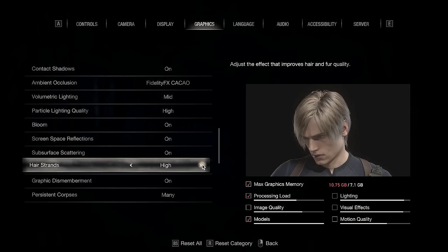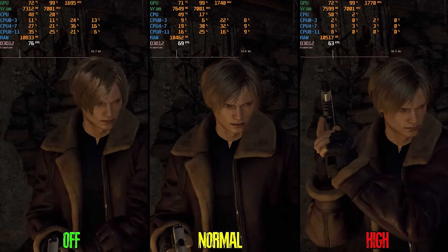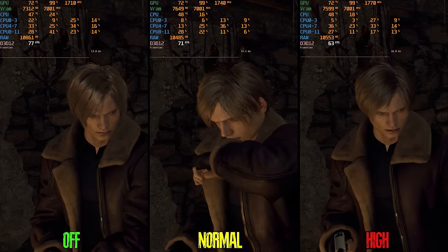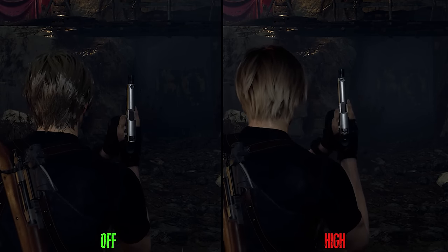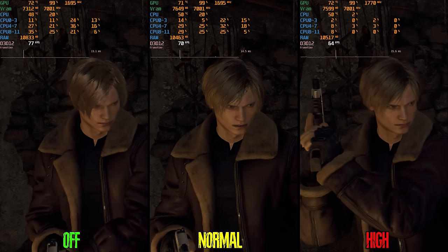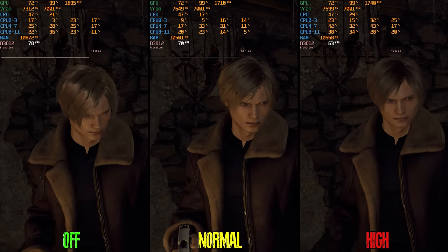Hair strand is a new setting aimed at enhancing the quality of hair and fur rendering. On high, you can see improved quality of Leon's hair, though it's still not perfect especially in terms of shading. On high during rain, the hair looks dry and doesn't realistically interact with raindrops, unlike when the setting is off. This is one of the most demanding settings — going from off to normal drops performance by 10%, and to high 17%. I recommend keeping this one off.